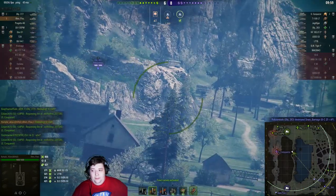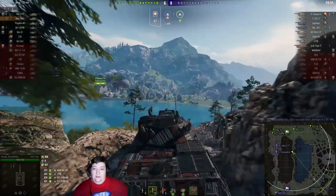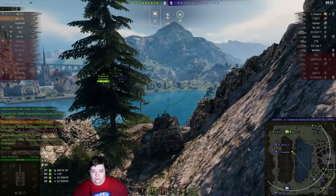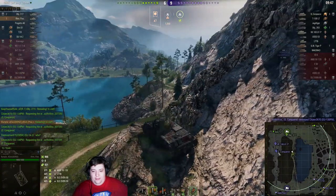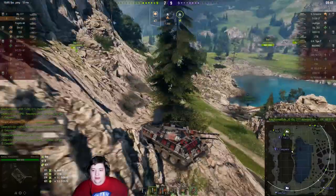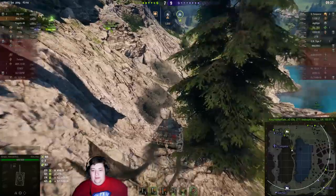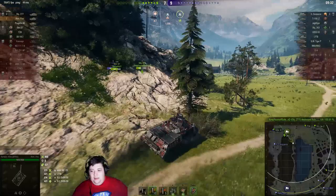Now if the 263 could back all the way out, we could get shots on them — that'd be really nice. I don't know if he's going to do that. At the same time, we're in a really great spot to flex back and deal with these guys if our team needs us to. Oh, that's where the LT is — that has been our nemesis this entire game. Now we're going to flex back and go deal with him because otherwise he will clean off our team.